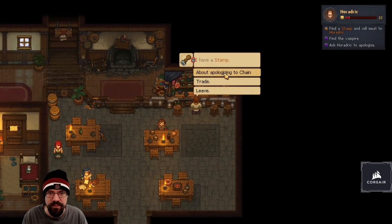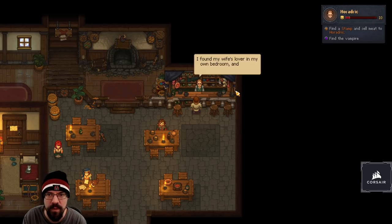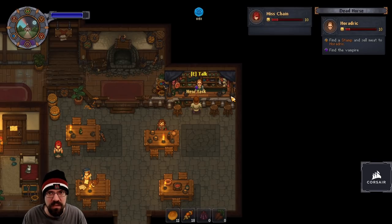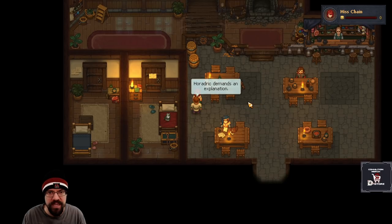That guy's always having bad luck. I'm apologizing to Chain — Chain asked you to say sorry for your... me? Say I'm sorry? I found my wife's lover in my own bedroom, and it's me who has to say he's sorry? Just picture it — he looked right at me and then jumped through the window. Now she's insisting she was merely sleeping and this fellow was a common vampire. Go to her and inform her that I demand an explanation. I don't know anything — I was asleep. Very well then, have a good day.